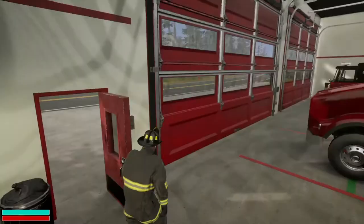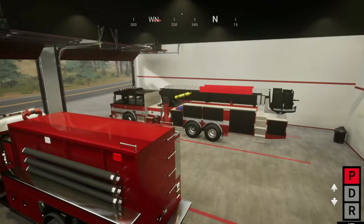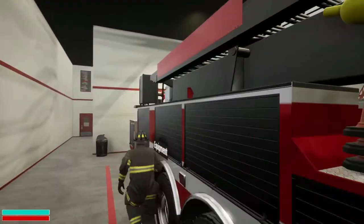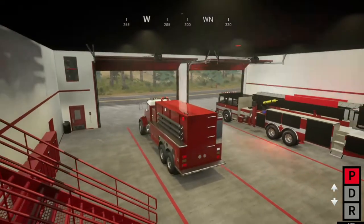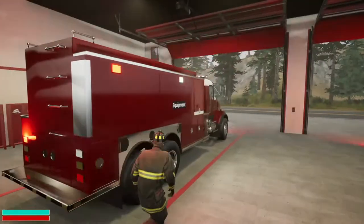First things first — come inside. We'll open up the doors. I wish the doors made noise when you opened them. We're going to check the trucks in and make sure everything works on them. Okay, that all works. We'll leave that one running for a minute and check on this one. Very good. Everything is appearing to work on this one also.